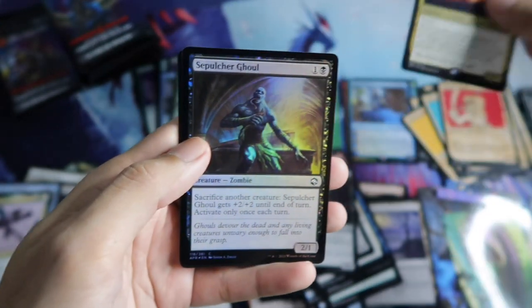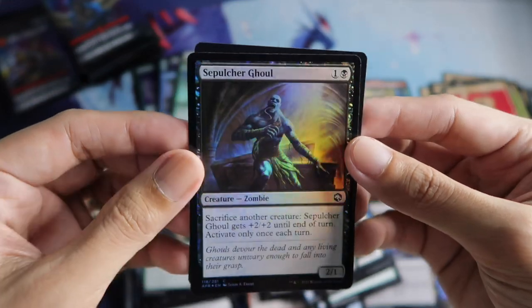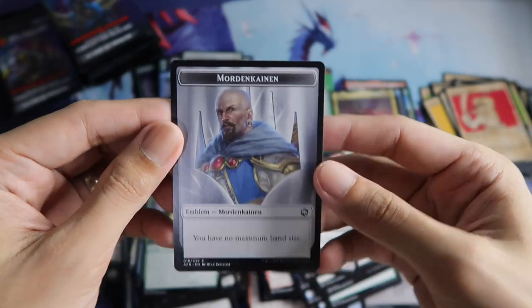Okay, nice, cool! That is our fourth mythic for the box. And Sepulture gold in foil. And More Than Kind emblem.